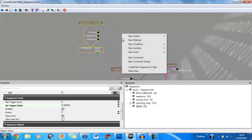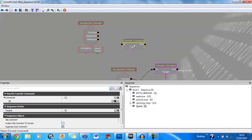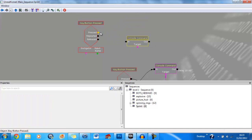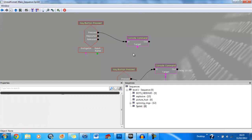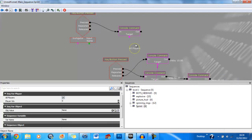Then we're going to right click, new action, misc and then go to console command. First of all we're going to link the pressed to the console command. We're going to right click, new variable, player, and then click on the player and just set that to one player. Unselect all players and make sure the player index is set to zero.